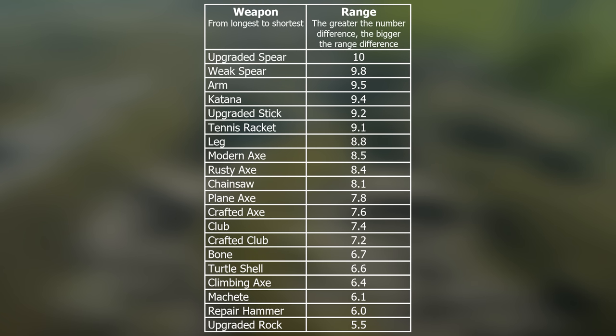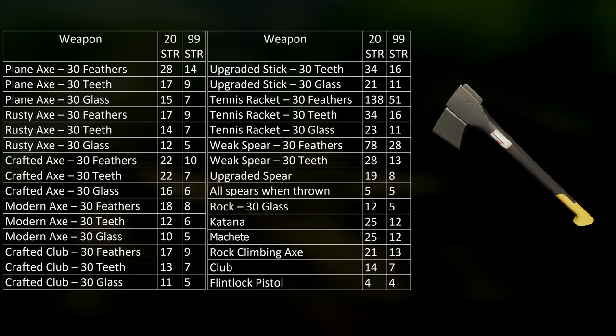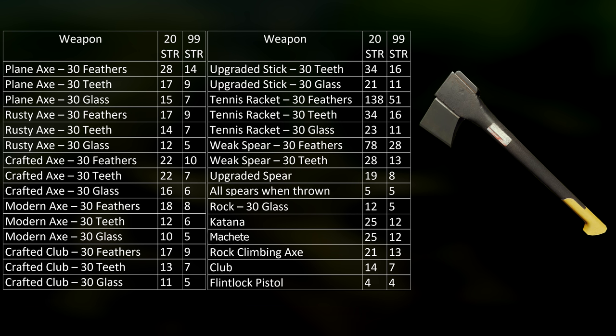Another important factor is range. As there's no official guide on range, all tests were done manually. The redeeming quality of the katana is its range, which also affects its AOE. If you want to know the best weapon in the game to upgrade, it is the modern axe. It has the highest damage of any melee weapon, its range is pretty good, its swing speed is relatively good, it can cut down trees, and it looks really good.